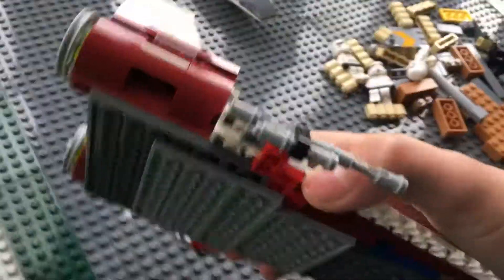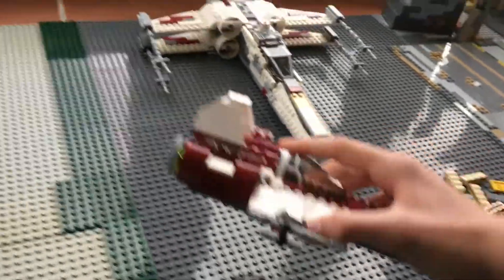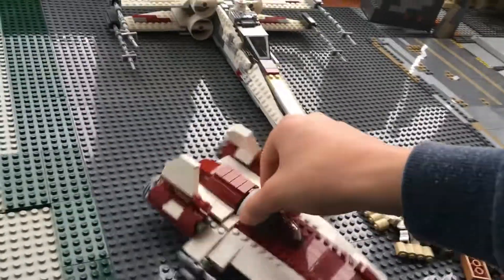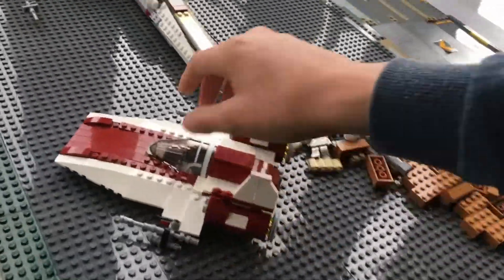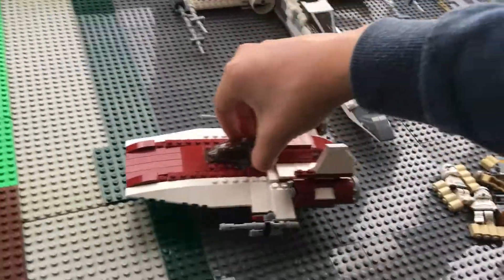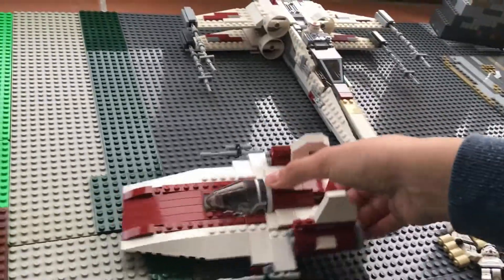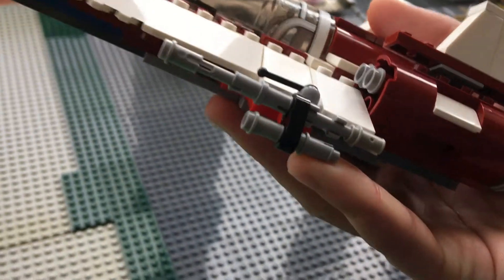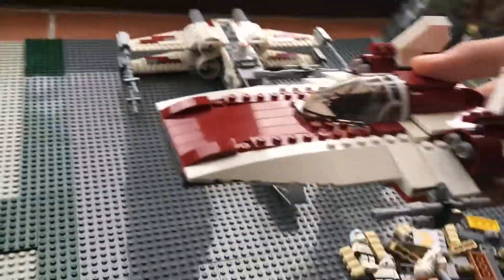You may ask: the A-Wing also has those white things at the back — why don't I have them? Well, one, I don't know how to fit them in there, and two, I don't really want to because if I had them at the back it would probably not be able to sit and stay stable. So anyway, I'm really happy how it turned out. I also made these custom guns that look really good, so I'm really happy with my A-Wing.